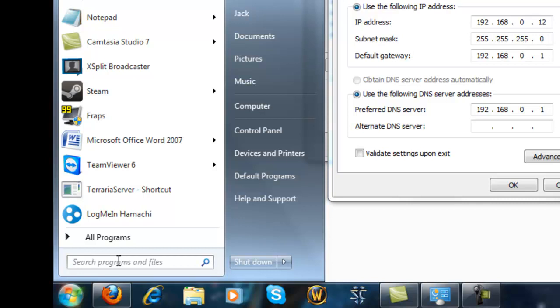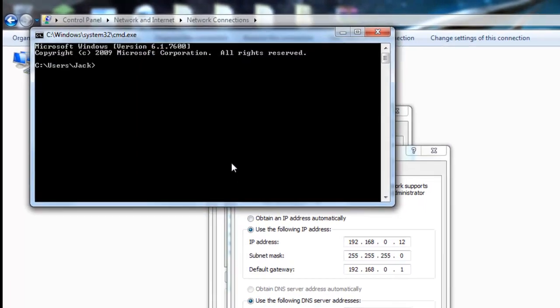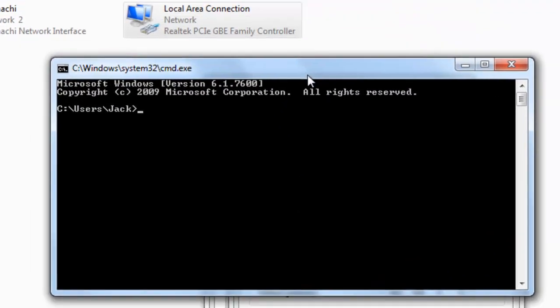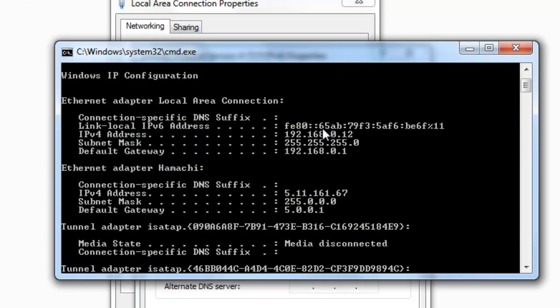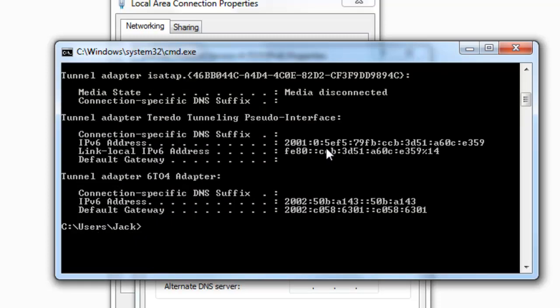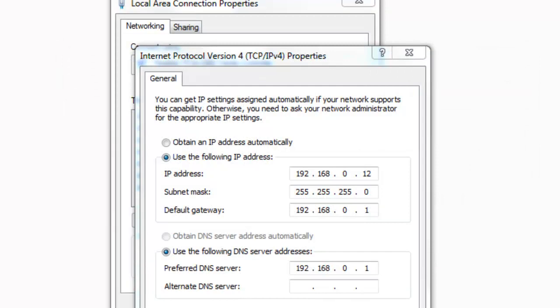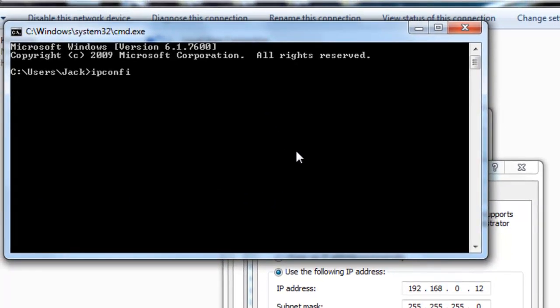On Windows 7 and Vista you've got a Start search. Search for CMD and then click CMD. You want to type in ipconfig, and then let's do that again — CMD and ipconfig /all, then scroll to the top.